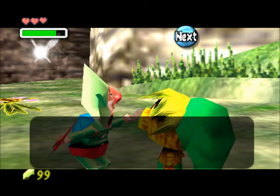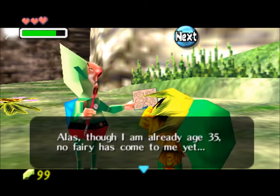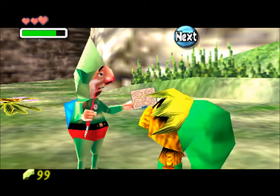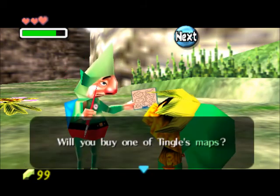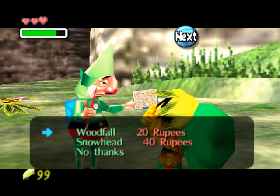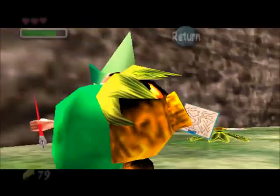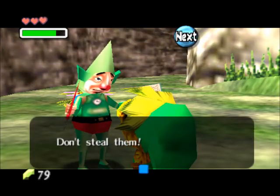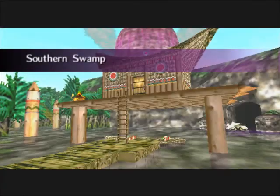He looks a bit like a Teletubby. He thinks he's the same as me, but I think Link would kill himself if he was like this guy. He says the same old speech every time you get a map from him. So — Woodfall, 20 rupees. I haven't really got that much else to spend it on. So now we're into the Southern Swamp.